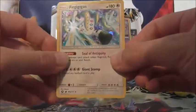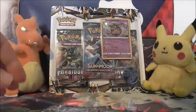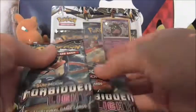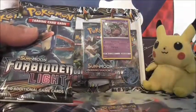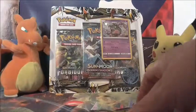Our Alternate Art is Regigigas. And then we've got 3 packs: we've got 1 of Burning Shadows and 2 of Forbidden Light. So we'll leave the Burning Shadows one to one side, and we'll do our 2 Forbidden Light packs first.